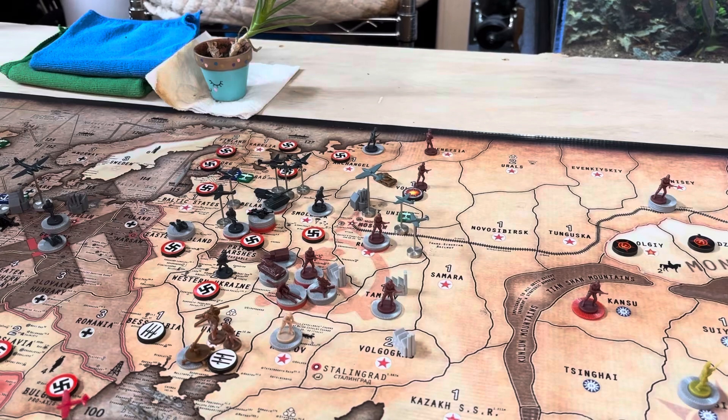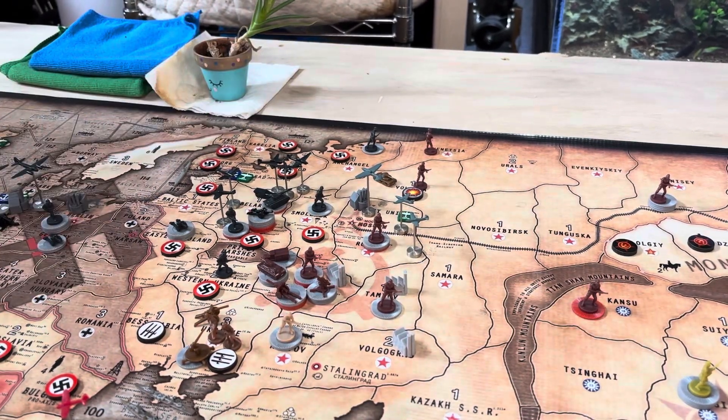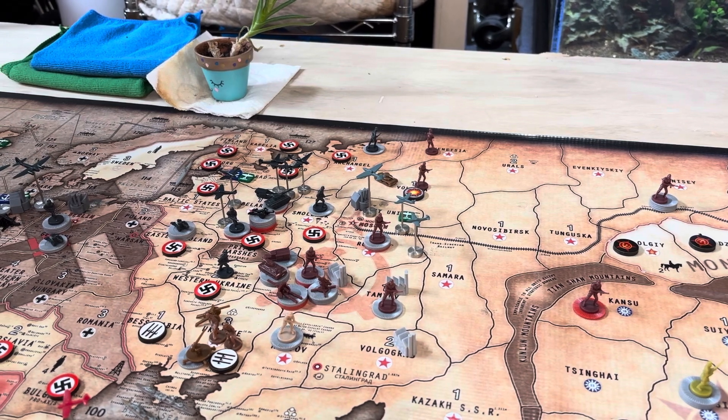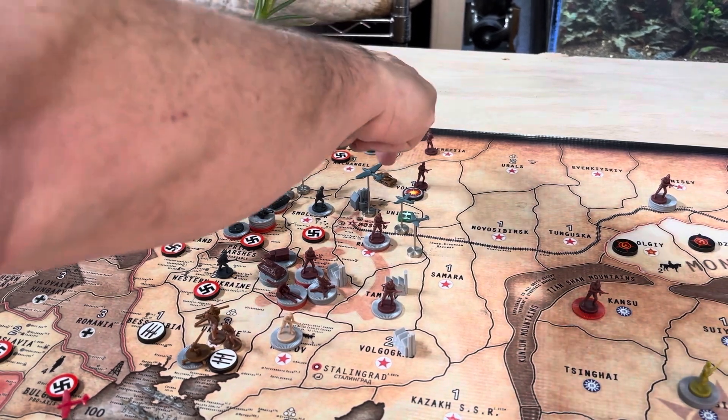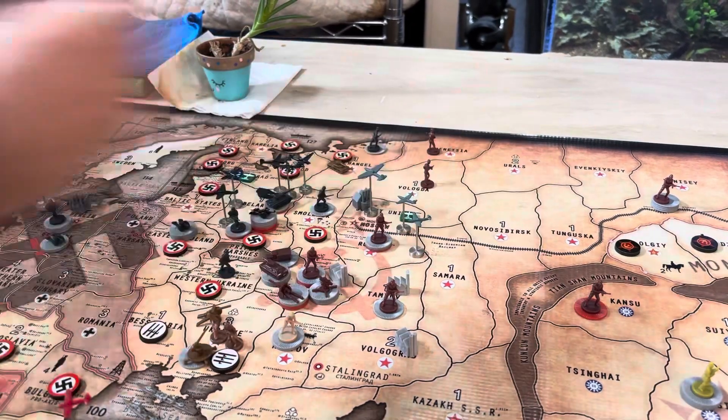And then last but not least, I have 1 attack, which is this little tank here in Belarus. It's going to go 1 into Archangel and 2 into Vologda. Actually, I'm going to change that. No, I'm not going to attack. I'm going to defend. That looks much better.